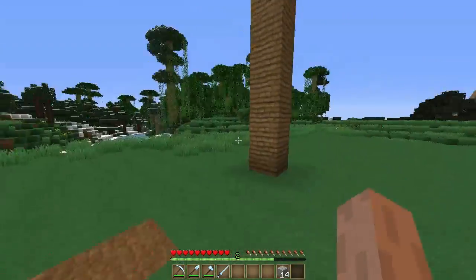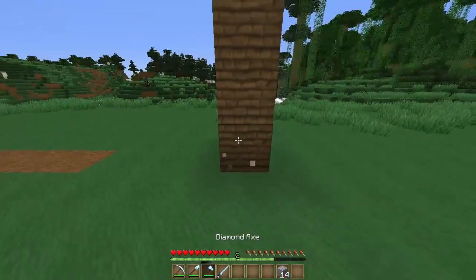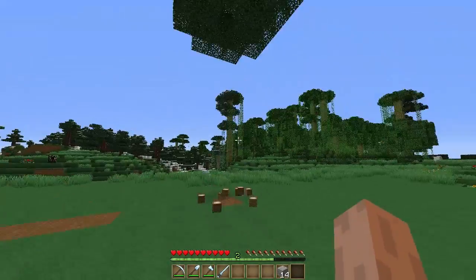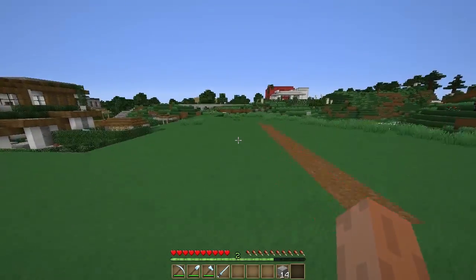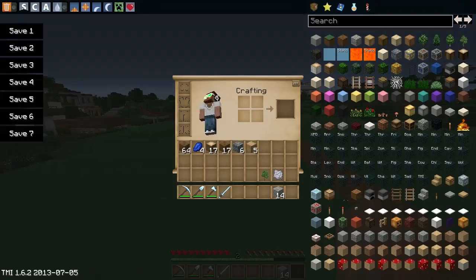It also works on trees and stuff like that. If I hit the bottom of this block, as you can see it works with the timber mod too — I didn't have to do anything, I just hit it and it changed straight to my axe.